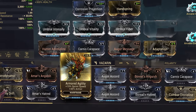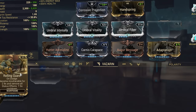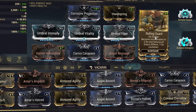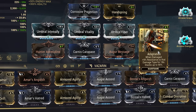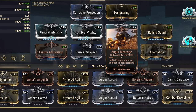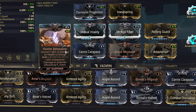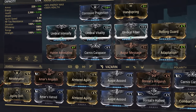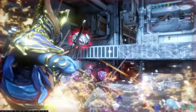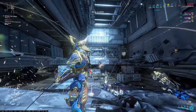I have both Rolling Guard and Adaptation — Adaptation for taking less damage, and Rolling Guard to get rid of status effects. I have Augur Message for duration, but I recommend Continuity since the Augur set effect is useless on Neros. I'd rather not put a Forma on this guy. Garuda's Carapace is for health and armor. Last mod is Hunter Adrenaline, which converts 45% of health damage into energy.